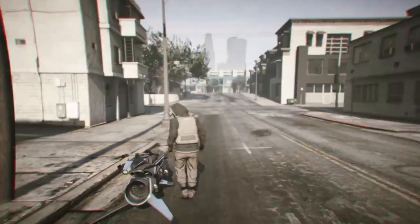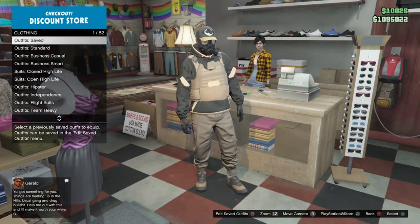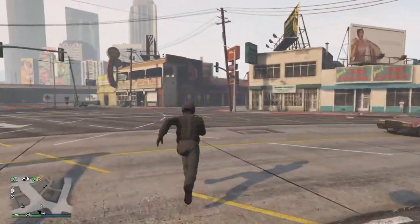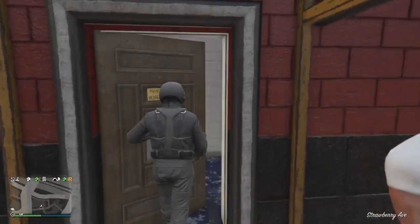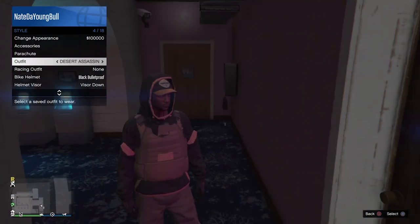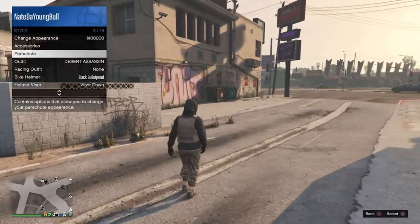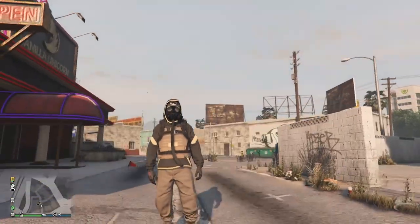Now once you have this outfit saved, head down to the specific Binco clothing right by the strip club. Once you're there, head to the front counter, go to outfits, flight suits, and select the black flight suit. Now once you have this outfit on, walk over to the Vanilla Unicorn strip club right there. As soon as you get to the strip club and walk in, pull up your interaction menu, go to style, and click on the outfit twice so that the mask can appear. Walk out and you should see this tube glitched onto the outfit. Now you can add the parachute as the final topping on the cake and you have your glitched outfit — number three. I call this the Desert Assassin.